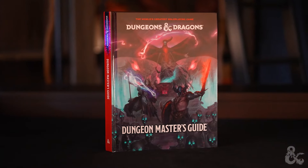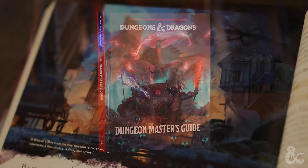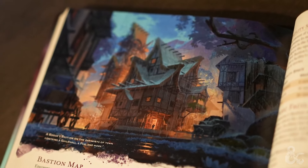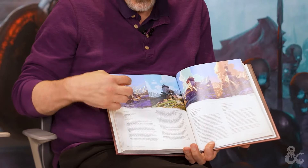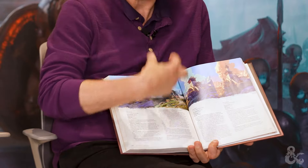A recent discussion on the official D&D channel with developers Chris Perkins and James Wyatt provided insights into the Bastion System, a new feature set to be included in the 2024 Dungeon Master's Guide for D&D. This system allows players to control a personal space within the game world, such as a wizard tower or rogue hideout, offering narrative depth and mechanical benefits. Bastions operate in the background, allowing players to continue adventuring without interruption, but can be developed with facilities that unlock as characters progress. Bastions may also offer unique storytelling opportunities depending on the campaign setting.